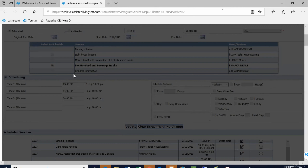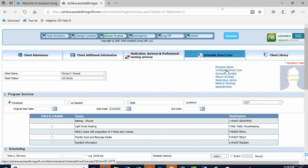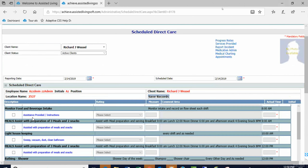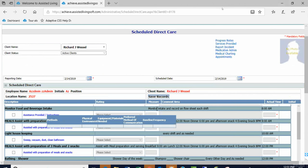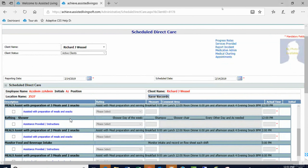You can change it — we're not locking this in forever. So now we'll see that monitoring food and beverage intake for Mr. Wessel has been reorganized. Light housekeeping is the only thing we want to chart at 3 a.m. right now. You can change those times. Does this make sense?